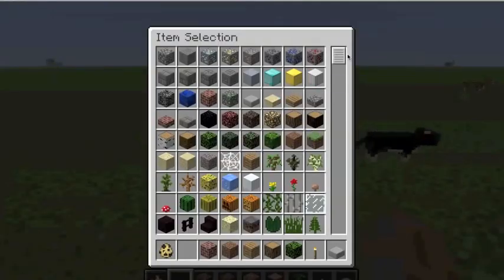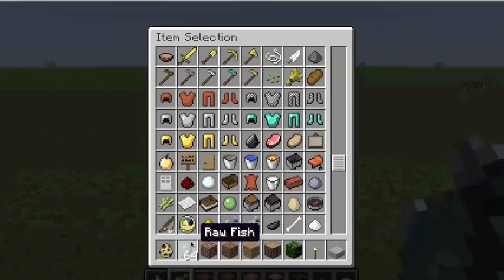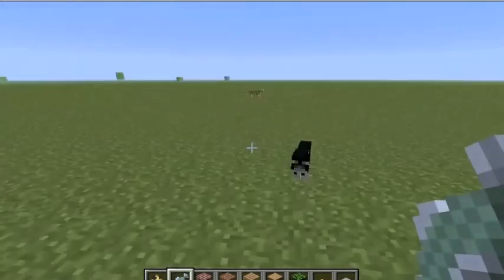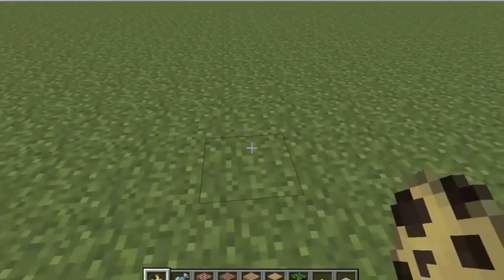Just for this tutorial, I'm going to be getting some more raw fish. And I want another cat, so let's spawn a few more ocelots.